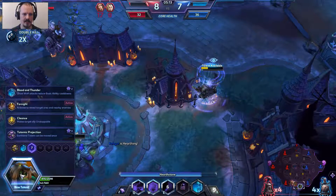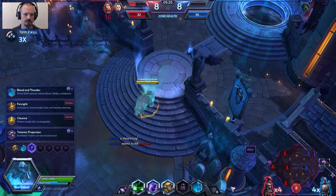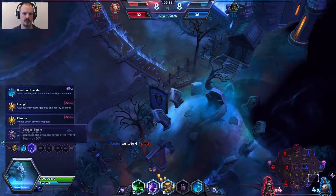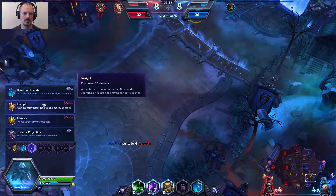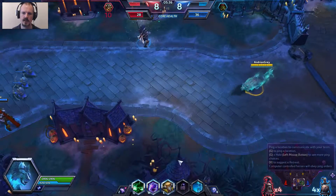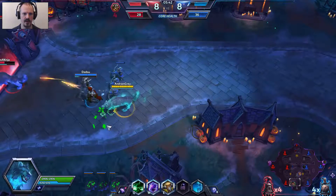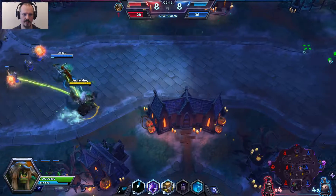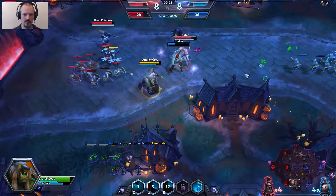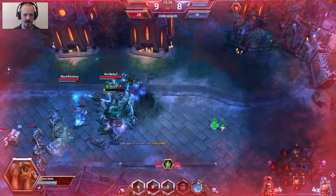Our next talent is up. In ghost form, when we attack and hit somebody, it reduces the cooldowns of our first three abilities very slightly. We'll take our heal there just to keep the tops up and let them know it's going to be a while before we can do any sort of healing. We're going to die as well — not a lot we could have done there, we already used a heal and couldn't have got another one off in time.